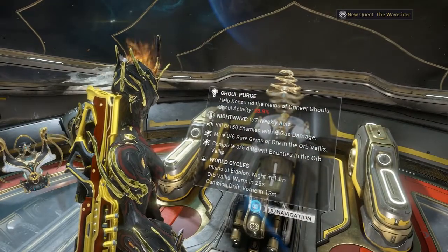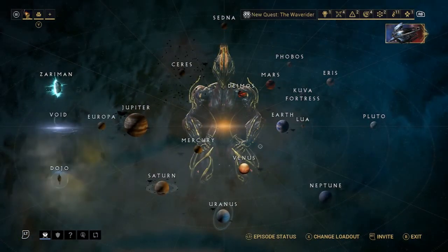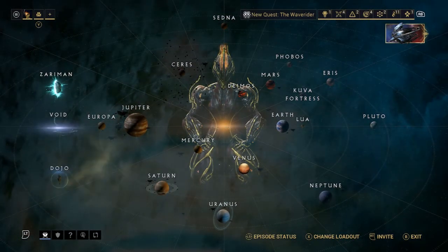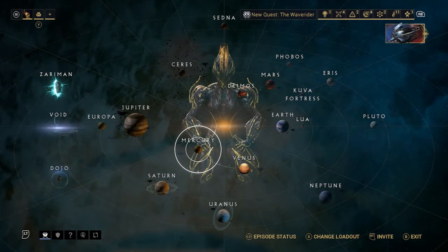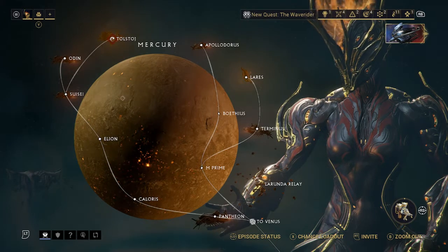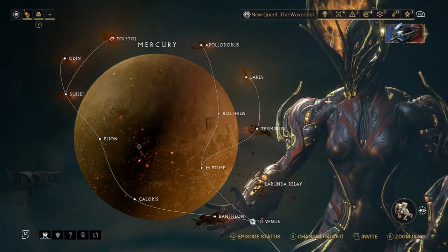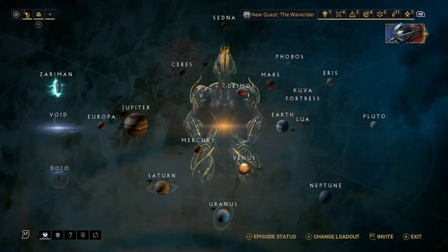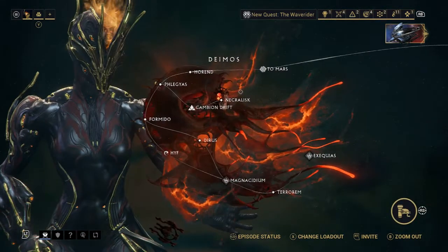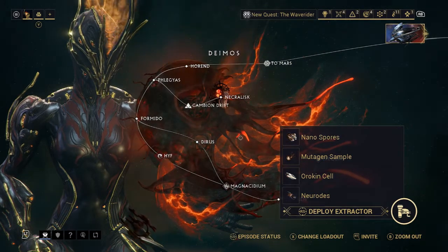You go to the star chart and it should bring this up. You need to finish all missions on the planet to be able to deploy extractors. To deploy one, you go to the planet and then click in the right joystick.